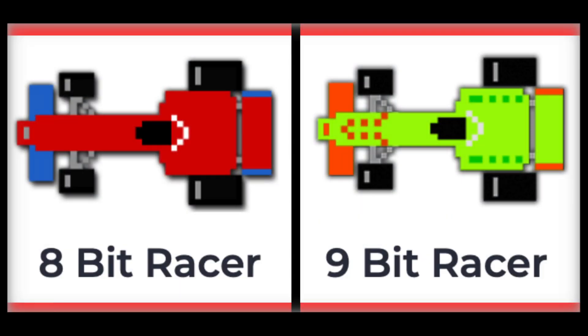Side by side, you can tell that the 9-bit racer and the 8-bit racer are very similar — almost identical. The only difference other than the paint job is that the 9-bit racer has a couple of spots, and the 8-bit racer does not.